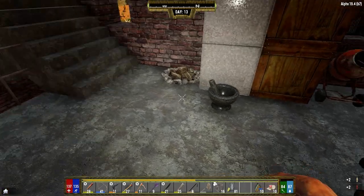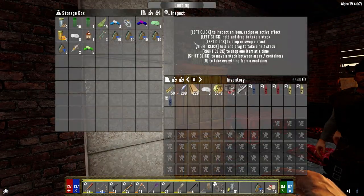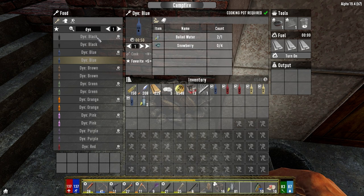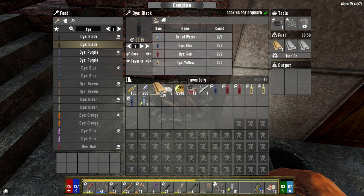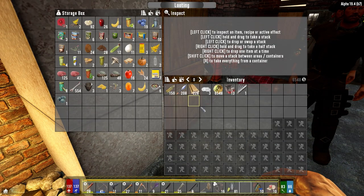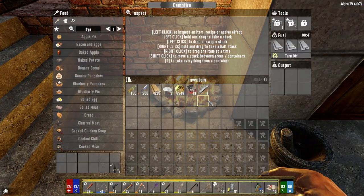And then this one - 6. And then we need one water, maybe 2. It's 2. Okay, black dye, and it takes 19 seconds. It is only one water. Alright, well we saved a bit of water. One thing we're not in need for right now is drink.